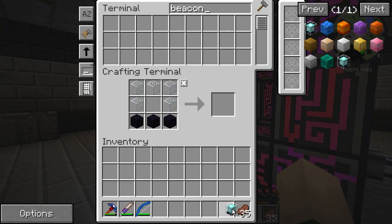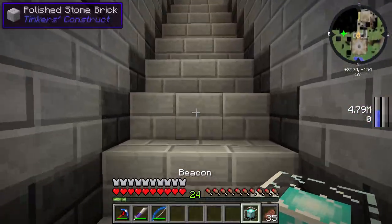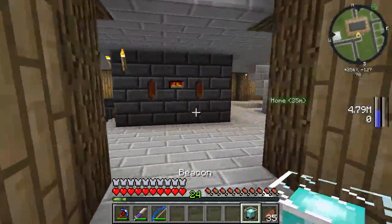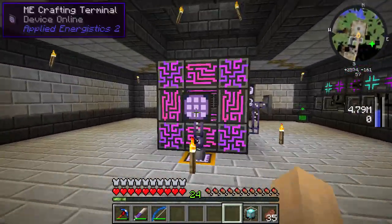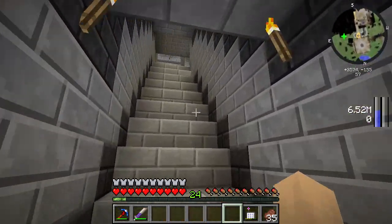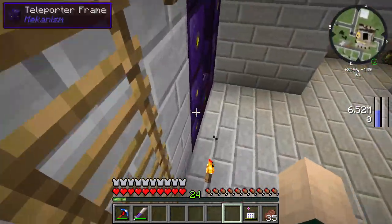Let's go — boom — beacon. And then we do have a bunch of iron that we can use. I'll build a second beacon in a little bit. What my main focus is right now is dinos, because we've got some cool things we need to do. Let me grab my wireless terminal, and let's head to the Jurassic House to do some cool things.